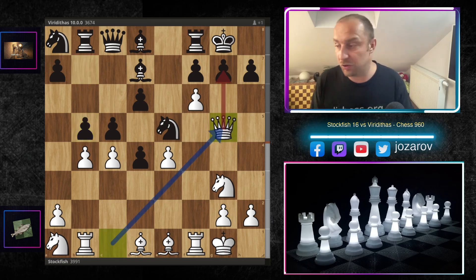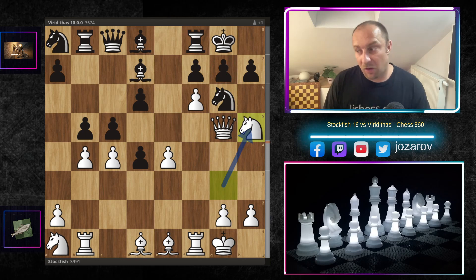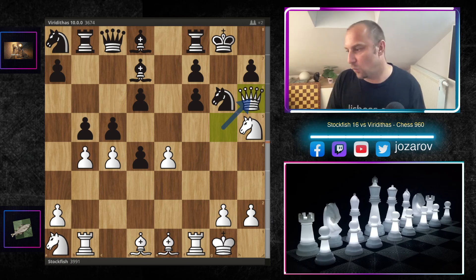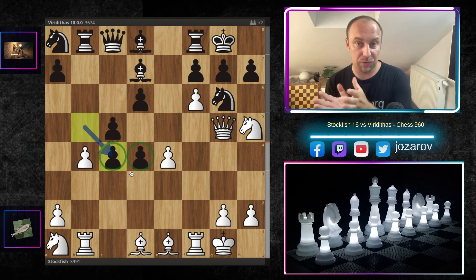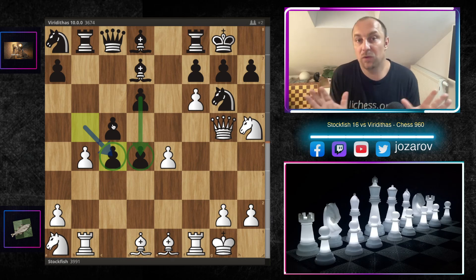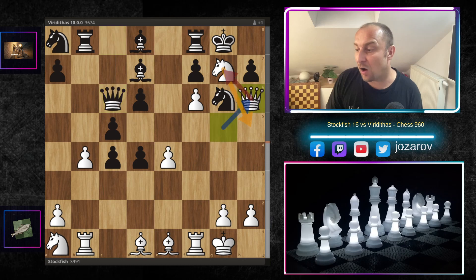After f6, Viriditas attacks the queenside with b5. White plays queen to g5 threatening checkmate on g7 immediately, so Viriditas blocks with knight to g6. Now knight to h5 — this is already very tricky. You don't want to play something like g-takes-f6 because you run into similar tactical sequences; queen to h6 is winning for white. So after knight to h5, Viriditas plays b-takes-c4, and now has two connected passed pawns on the c and d files as a strategic counterweight.